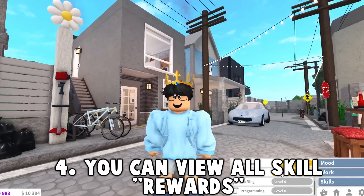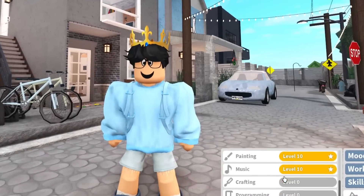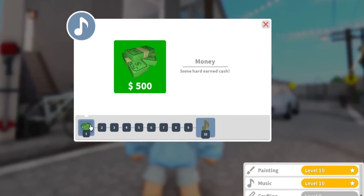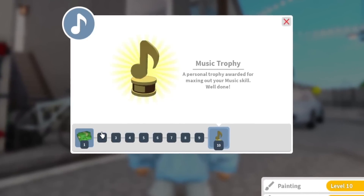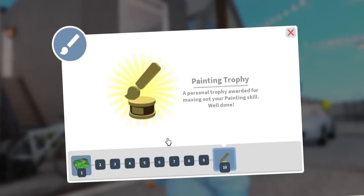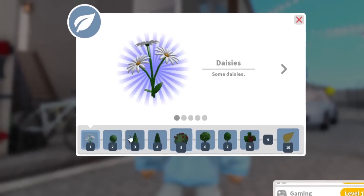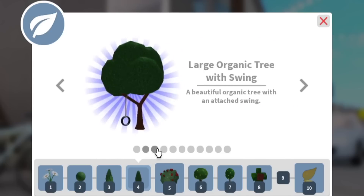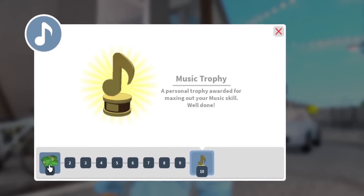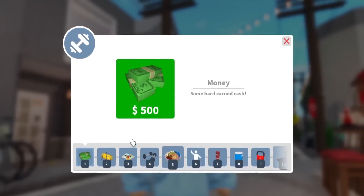Number four: every skill is now clickable. With the athletic skill, you can click on it to see your rewards — and that now works with every single skill. With the music skill, you get money for your first level and a trophy at level 10. Same thing with painting. With gardening, you get more in-depth rewards — items per level. There's also a trophy for the gaming skill. Every skill is now able to be viewed, which is a nice new feature.